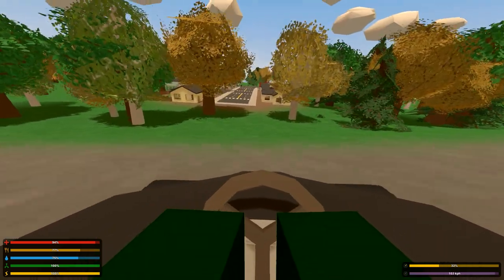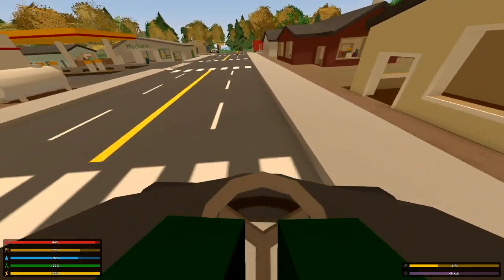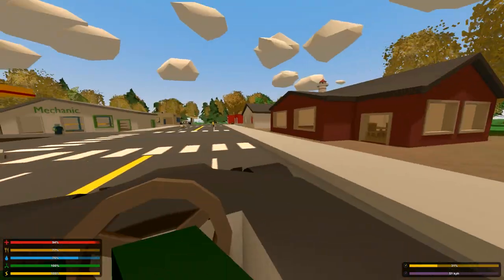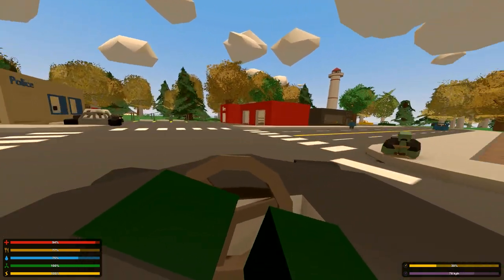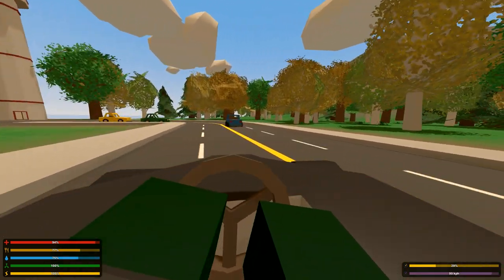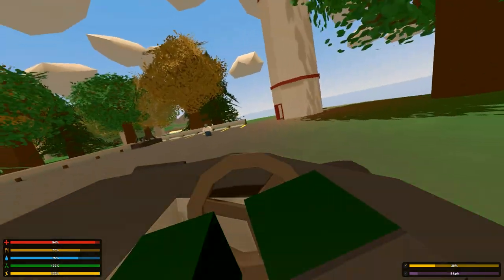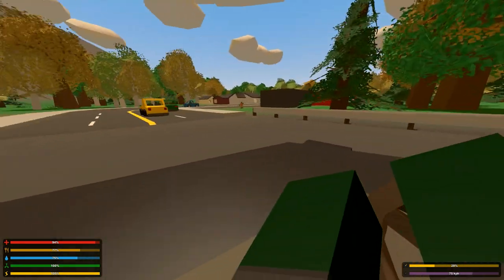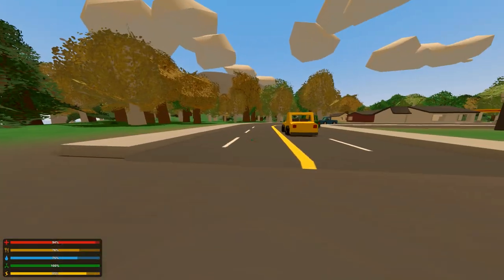We've got pretty open areas that we can cruise around in. Got a couple buildings, we've got our important stuff. Get wrecked, zombies. We've got a lighthouse down here. Epic barrel roll. So we've got a lighthouse — that's pretty cool.